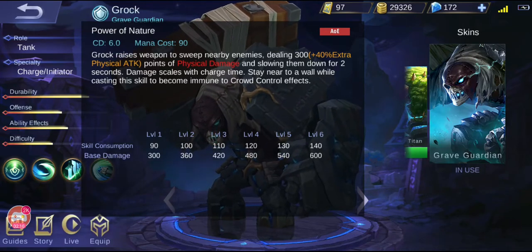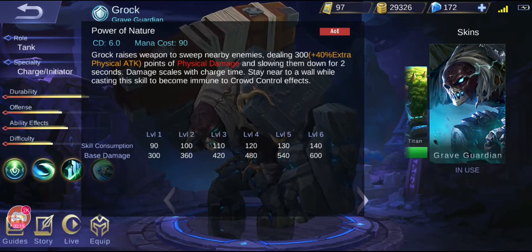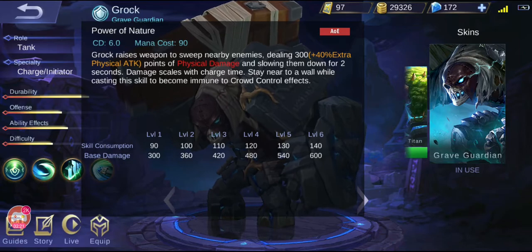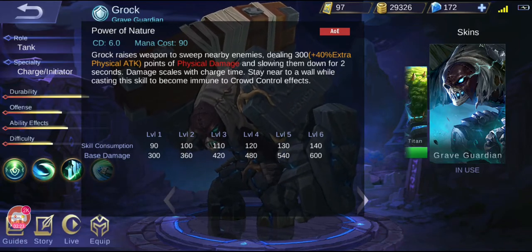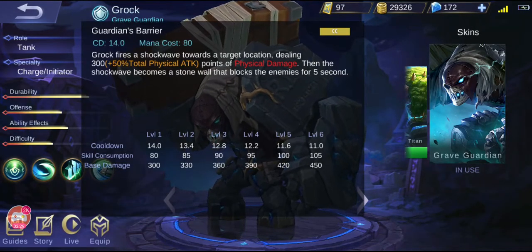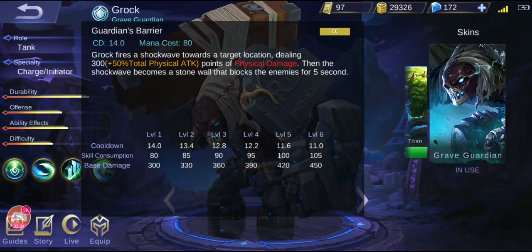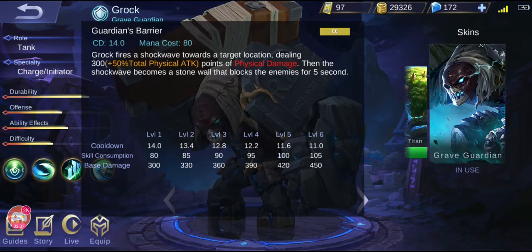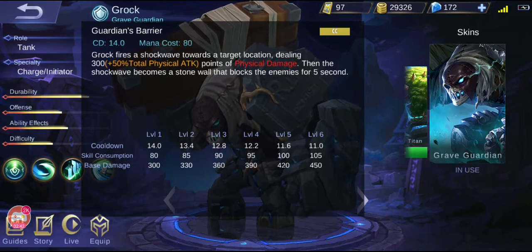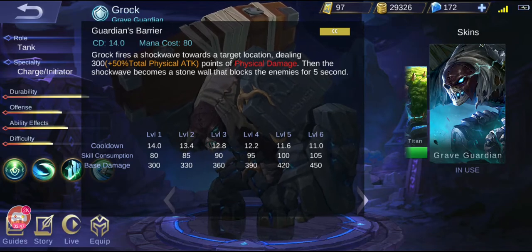Look at the cooldown — it's only 6 seconds from the start. By increasing his skill level, you basically just increase his base damage from 300 up to 600. Cooldown is not affected, but I will still pump his first skill first. His second skill basically puts up a wall — not much usage, used to block enemies or trap them from coming to catch you. As you increase this skill level it reduces the cooldown. I would not say this is a very good skill.